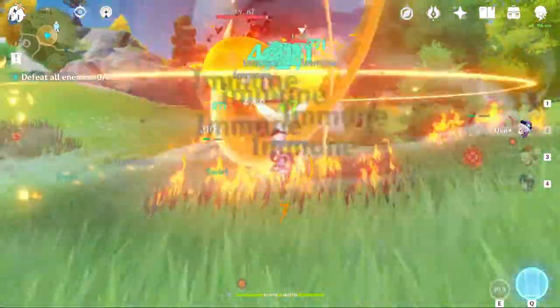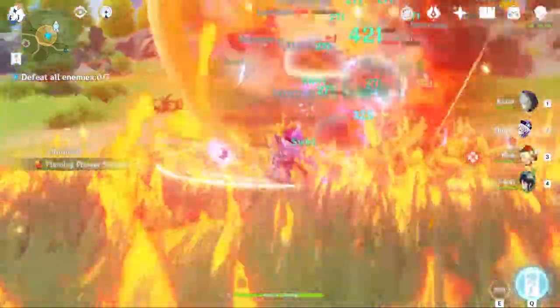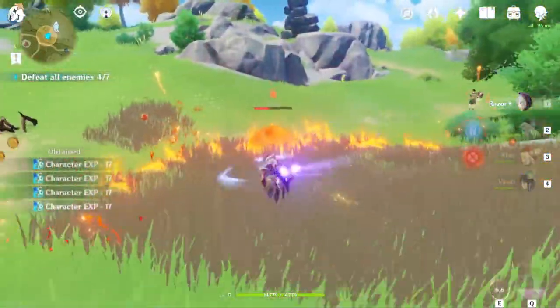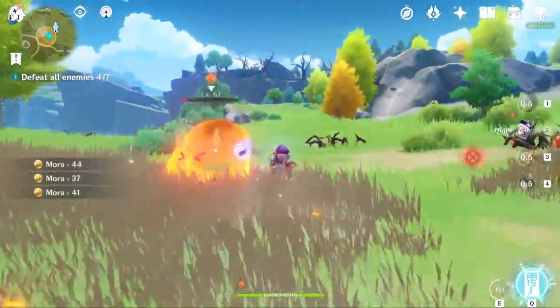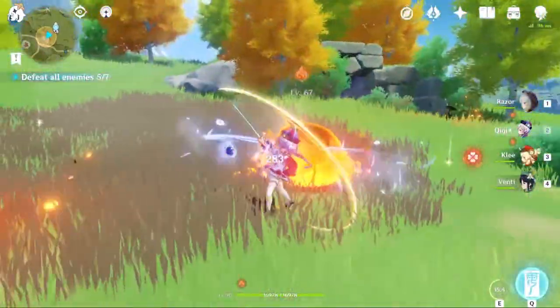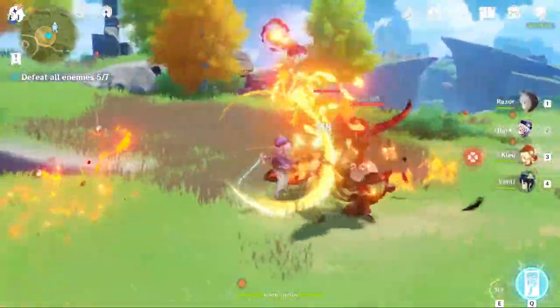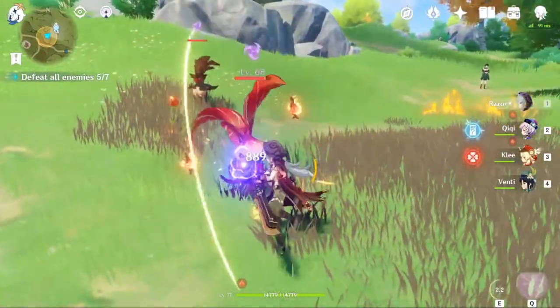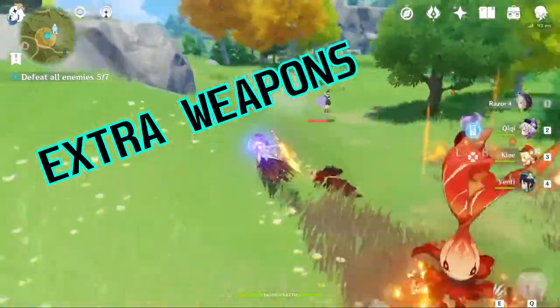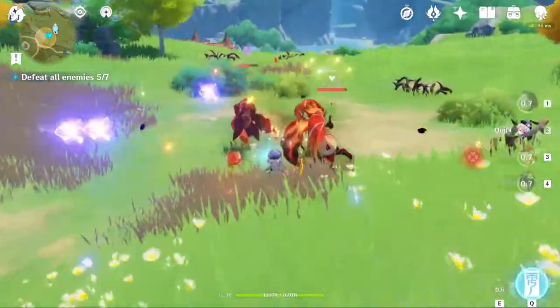I wanted to make a guide about how to make your life easier if you have these characters, which you should because they're currently in the banner for Klee. If you don't have them, there will probably be other characters down the road with similar traits. This guide is valid for anyone who wants to save time, resources, and mora. We're going to talk about what to do with your extra weapons, artifacts, crafting, and cooking.